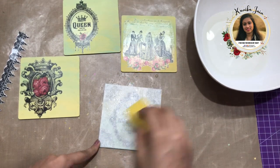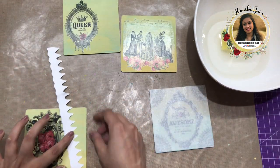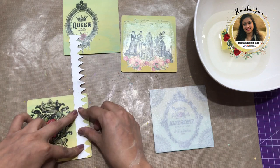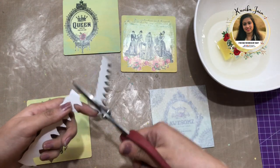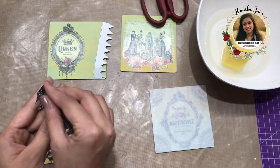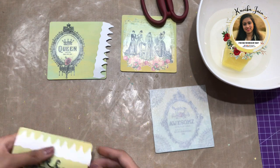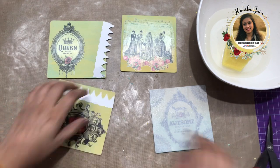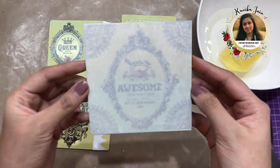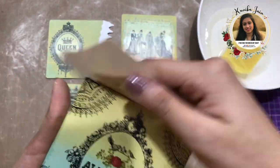I set the transfer aside to soak in water, then take my lace and place it over the coaster, marking it with my fingers and cutting it down. The reason I placed the earlier motif on the left-hand side was specifically to leave room for this lace. I chip off the excess Transfer Me, remove the film of the fourth coaster, and now this one is ready as well. I'll leave this to dry.